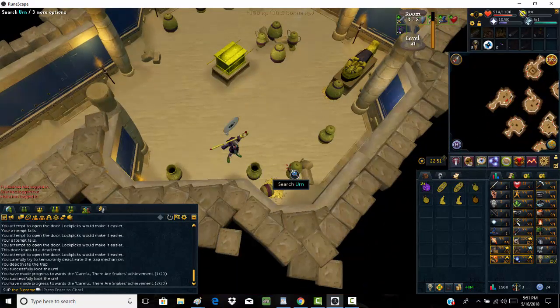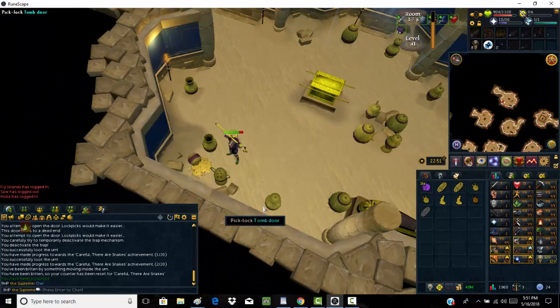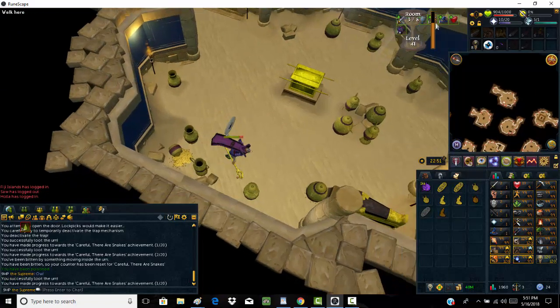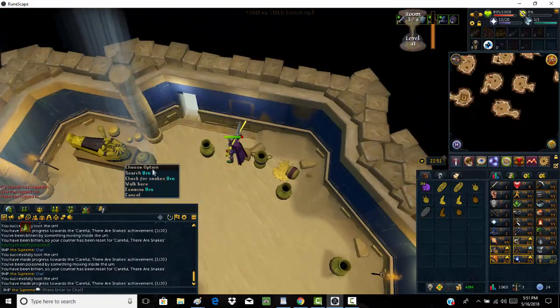Once you reach level 41, click the urns. You have the option to right-click to check for snakes, but you really don't need to at this level. Just keep clicking — if the snake bites you, just keep clicking until it opens up and gives you XP.